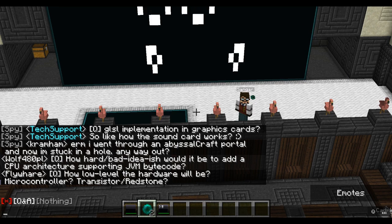Question: 'How bad of an idea would it be to add a CPU architecture supporting JVM bytecode?' That depends on how fast you want it to run. If you run it slow enough so it doesn't bog down the server, I mean, why not? Could be interesting. The JVM would obviously also have to have some hooks for how memory is allocated, so I guess you could hook into those to limit that. Sure, have fun.